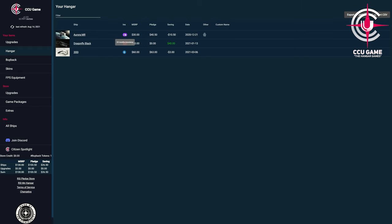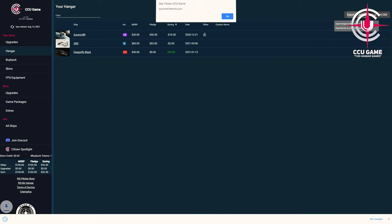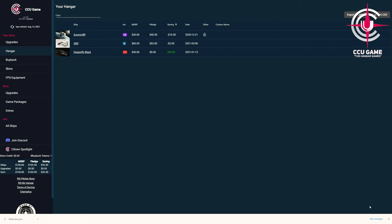Depending on the amount of data — our items, ships, game packages — as well as the size of the current pledge store, all offers and upgrades, a query of the data sometimes takes several seconds. On the left side we find the menu, where under our items we find everything that is in our personal hangar: from upgrades to our ships and packages, the complete buyback, all skins, subscriber items, and special items credited to our account during the Kickstarter campaign.